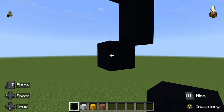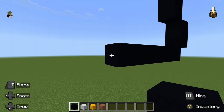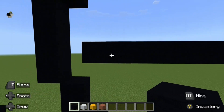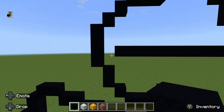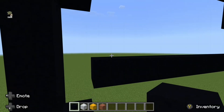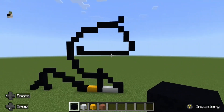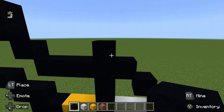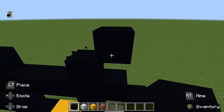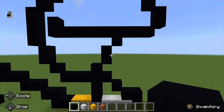So from this block here you want to go left by nine blocks, like so. You're just leaving one gap from the side like so. And then from this block just go up by one. Now come back down to this block here and do an up-right diagonal, go up by one and do an up-right diagonal to join it up like so.